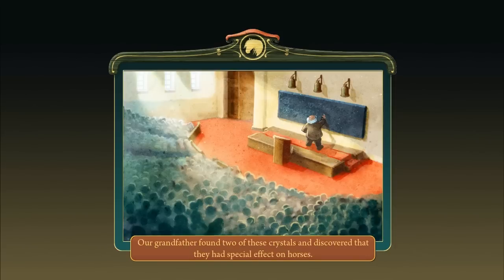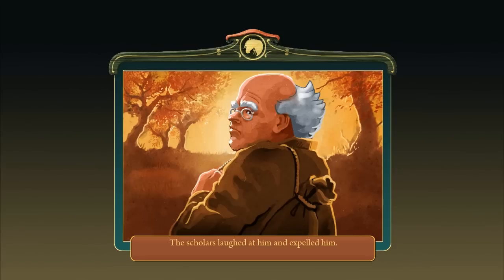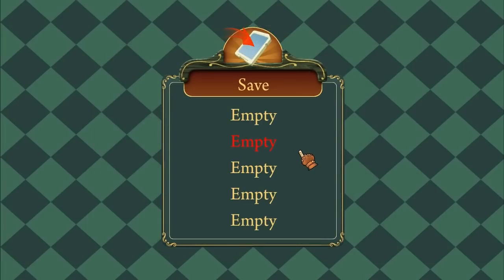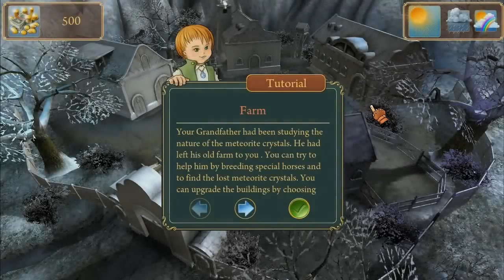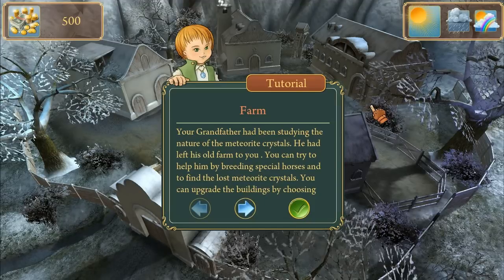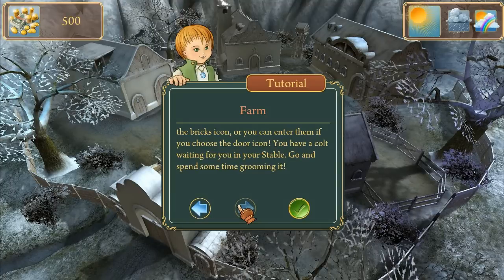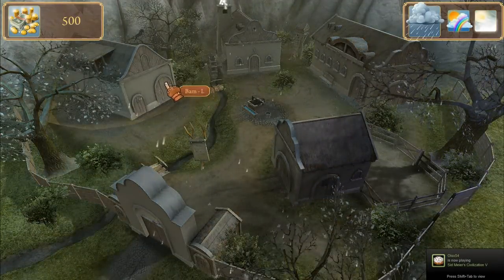There's even a story: a meteor fell, grandpa found a couple crystals that gave horses some abilities. The scholars laughed at him and expelled him, and he gave us two crystals. These crystals give horses magical powers. Your grandfather had been studying the nature of meteorite crystals; he left his old farm to you. You can try to help him by breeding special horses and finding the lost meteorite crystals. There's a colt waiting in the stable — go spend some time grooming it.